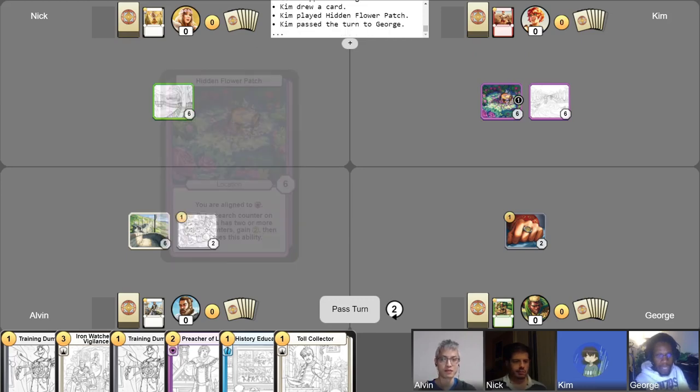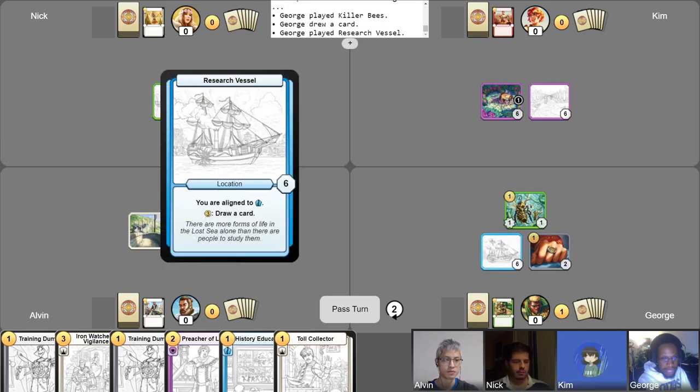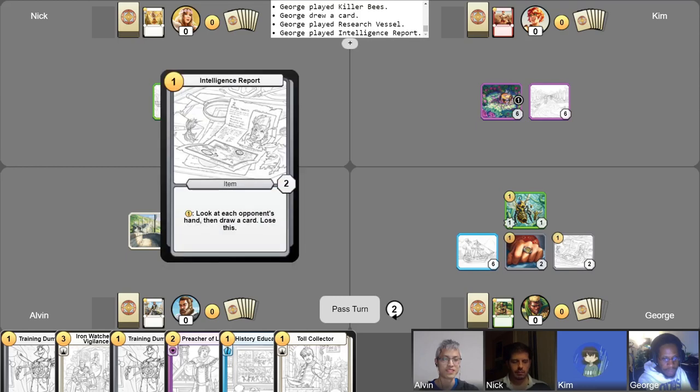Now that I'm on two gold, I can utilize my Killer Bees that I summon. Draw a card — Research Vessel. I put that into play. I also use my last gold to play Intelligence Report. I am out of gold and moves and options. Your turn, Alvin.